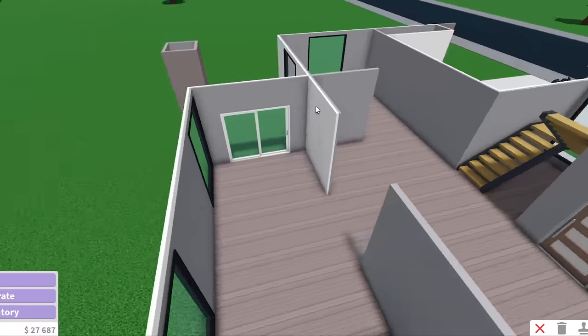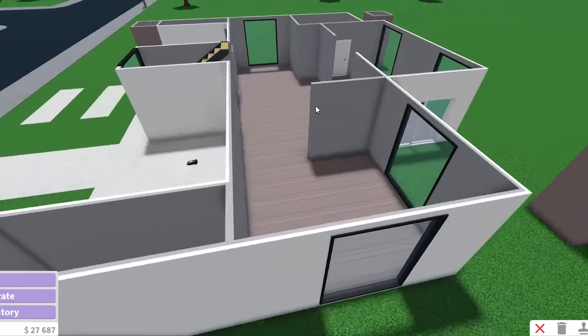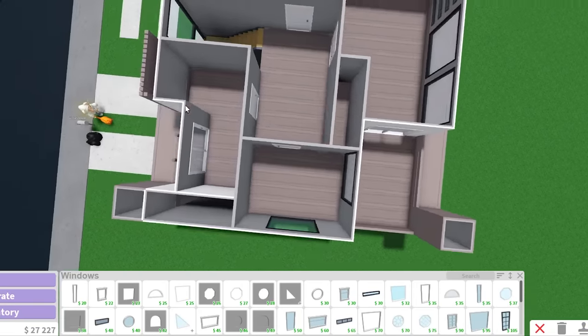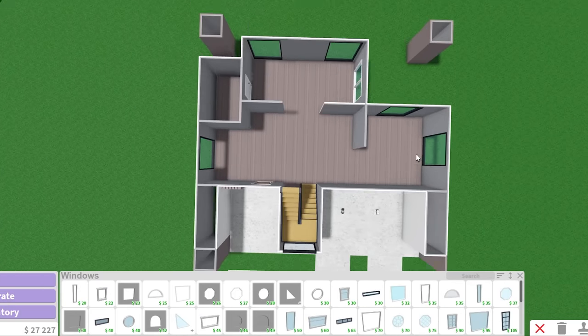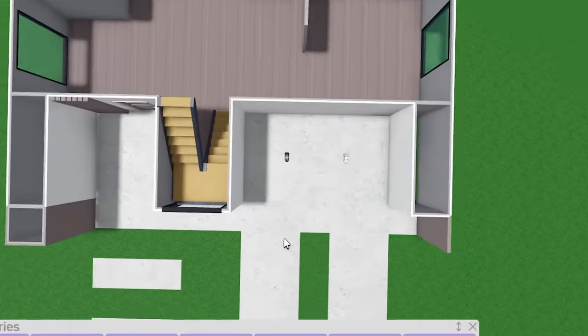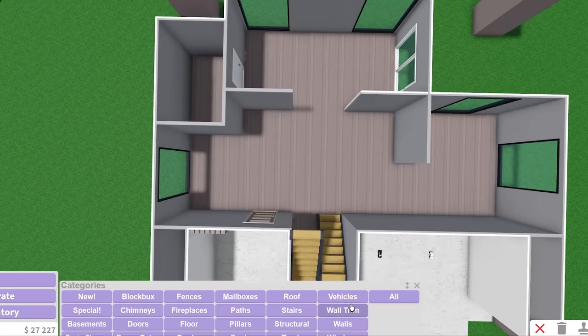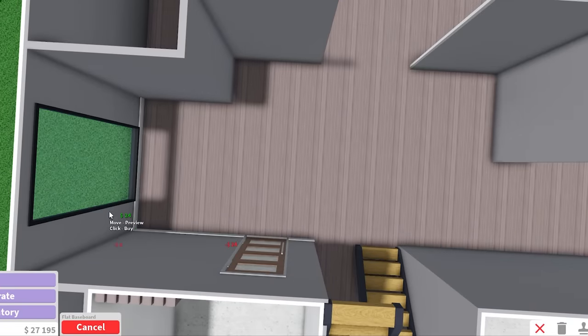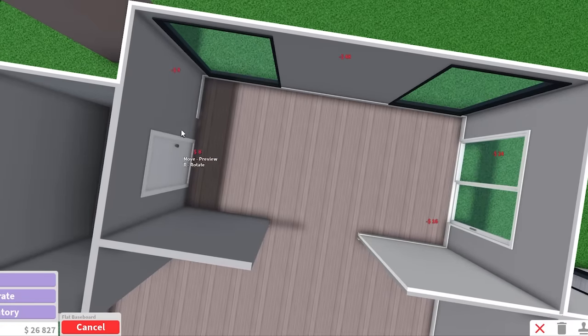Even though we lost some money from the budget, we're still gonna pull this house together. I'm sorry if the exterior is not beautiful — we've been through something. We lost our money. I feel like I've been robbed. I got two tiny cars and I don't know what that's gonna do. Now that the exterior is done, I'm gonna move on to the inside and add wall trim everywhere — wall trim just helps the house look good.